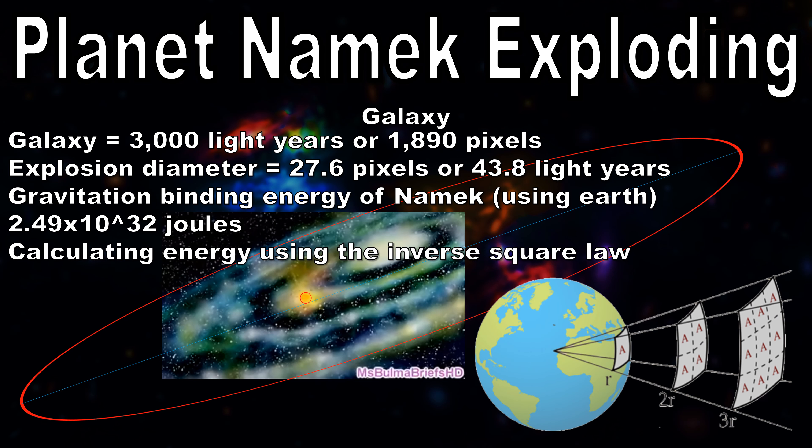We can then expand this energy using something called the inverse square law. The inverse square law dictates the minimum energy requirement it takes to expand an explosion, based off just geometry. Normally it would be even more energy, however we are using the bare minimum so that we can lowball this explosion a bit. Considering the explosion is absolutely massive compared to the Earth's diameter, and thus planet Namek's diameter, we can expect this to be a very large amount.